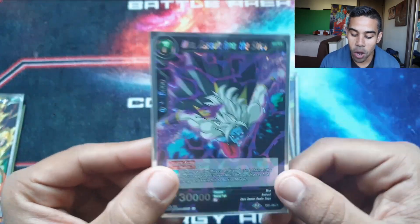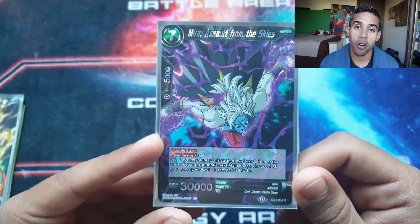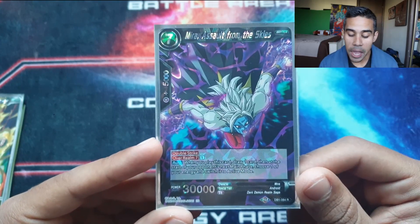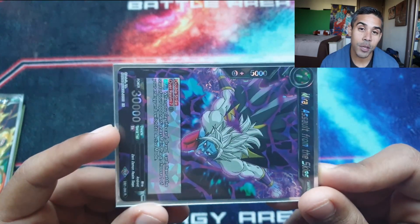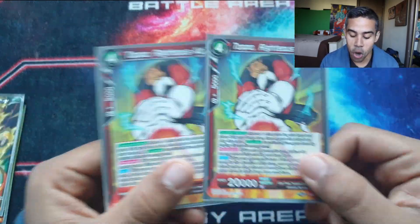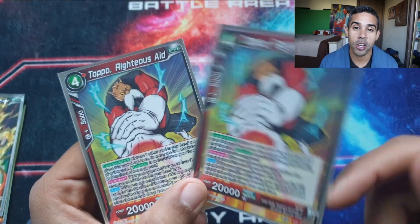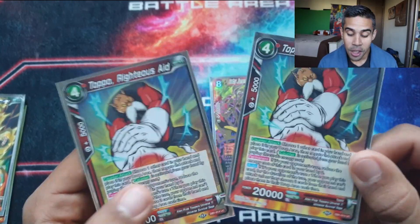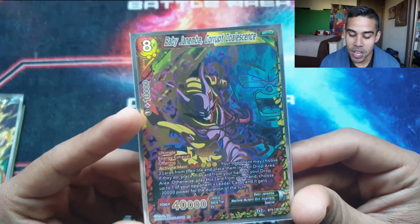I added one Nira Salt of the Skies — you tend to rack up a good amount of cards in the drop, for one energy you draw a card, restand an energy during your opponent's main, and go in with a 30k double strike. Sometimes this is the last push you need to finish off your opponent. I also added two Topos — your opponent attacks for two energies, drop a card, Topo comes onto the field and your opponent cannot make any more attacks unless they discard two cards. Very strong.